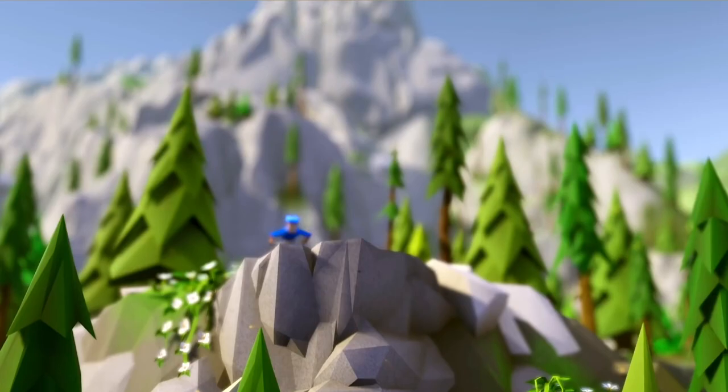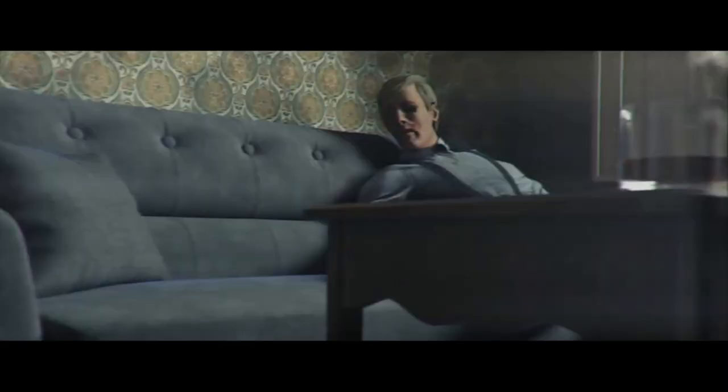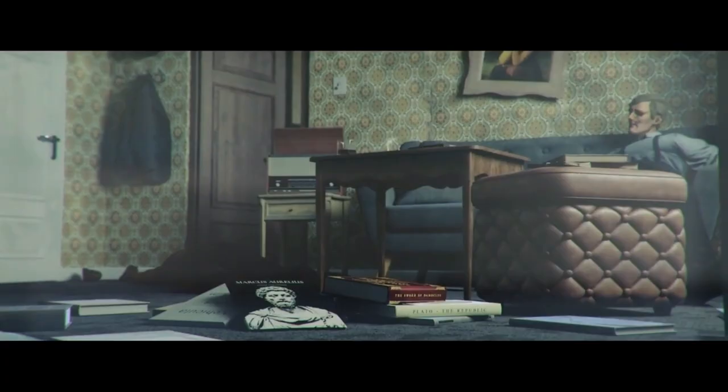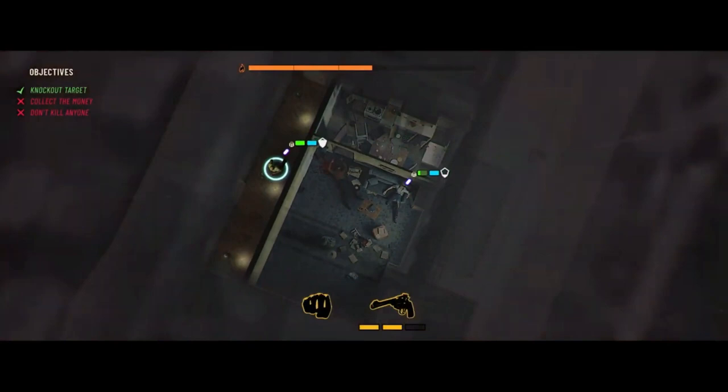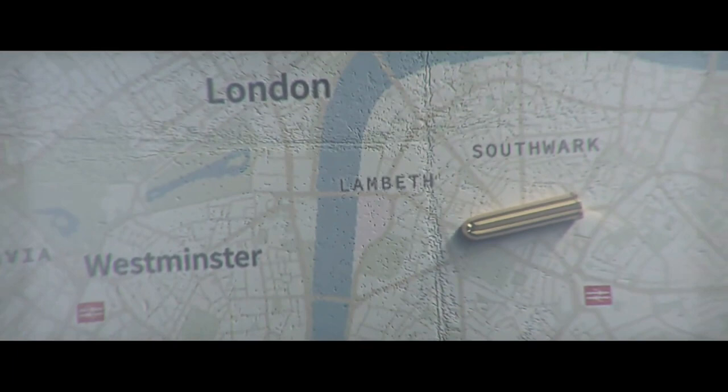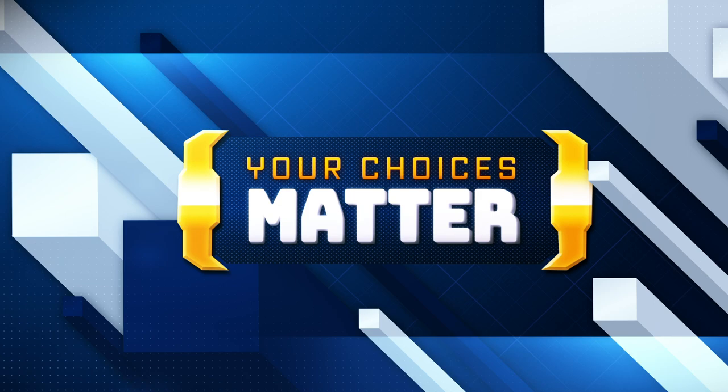Another great example of use of HUD is in this trailer for Company of Crime. The majority of the trailer looks like a scripted story cinematic, but when the camera pulls out, it reveals the HUD elements to indicate the story could have played out differently had the player achieved all their mission goals. By revealing the HUD, it also revealed the possibility space of the gameplay much more elegantly than a title card saying something like "Dynamic Gameplay" or "Your Choices Matter."